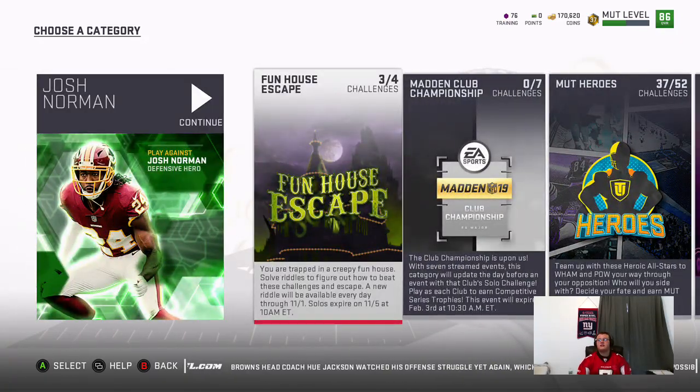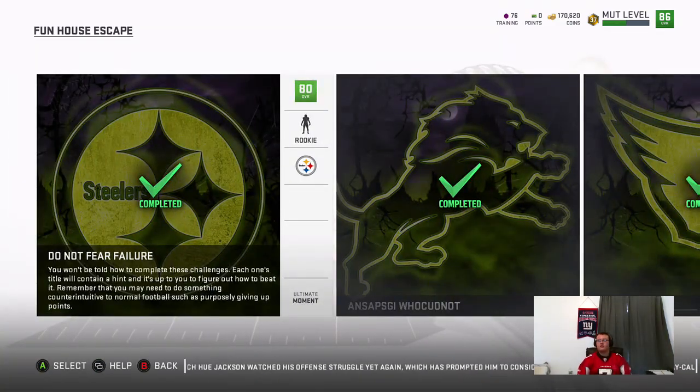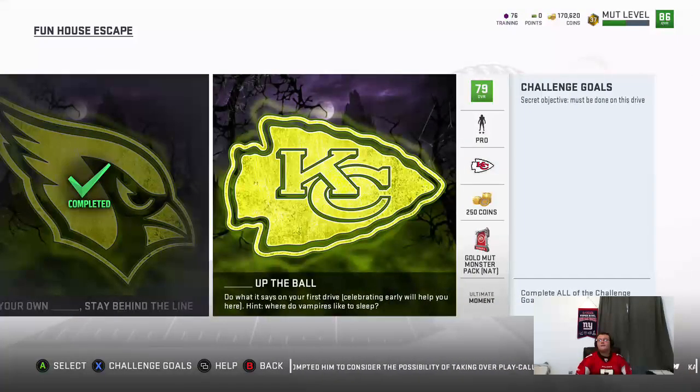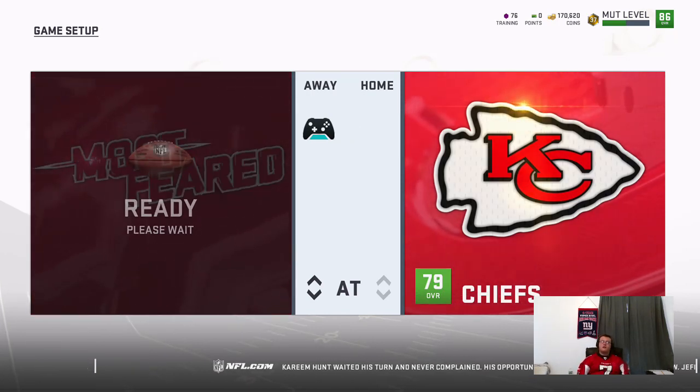There's Funhouse Escape — these are riddles. They go every day through November 1st, and most of them are actually counterintuitive to solos. So do not fear failure. Miss a field goal — that's just scrambled up for a passing touchdown. And then for your own blank, stay behind the line — safety, so get a safety. Blank up the ball — do what it says in your first drive. Celebrating early will help you. I know celebrating early, you fumble every time — so fumble perhaps? Where do vampires like to sleep? My guess would be turned over — vampires become bats, bats sleep upside down, turnover. So let's see if my theory is right. If it's wrong this could be a really long video, but my guess is it's turnover.